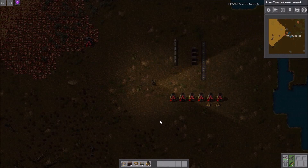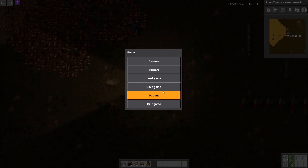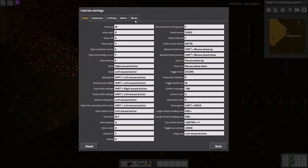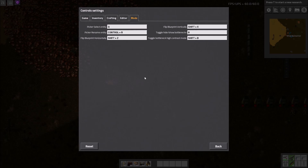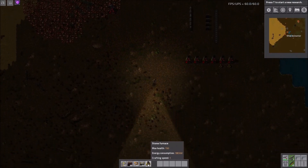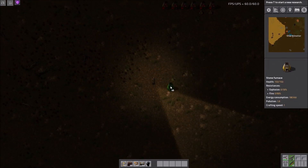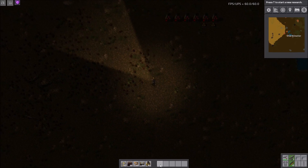The default hotkey is Q, although you can change it. Looking at the keybinds: Picker Select is Q, Picker Rename Entity is Control R. There are also keys for blueprint flipping, which is a different mod. Q is the same keybind used to deselect items in your cursor — in vanilla, if you have something in your cursor and hit Q, it deselects it.